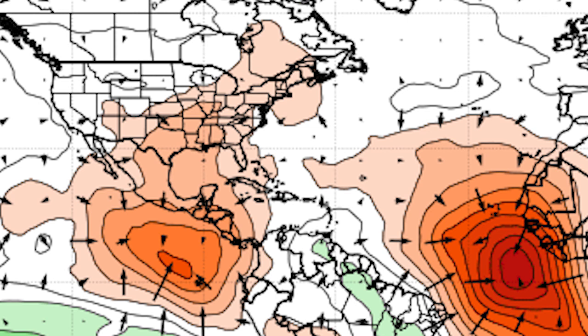Right now we're looking at velocity potential anomaly — basically this is rising air or sinking air. If you know anything about physics, you know that we want rising air in the atmosphere for development of any sort of storm or tropical activity especially. In the reds we have sinking air, and in the greens we have rising air. Rising air is very favorable; sinking air is not. Right now we have a lot of those sinking air anomalies there in the Atlantic — the Atlantic is filled with this sinking air motion.